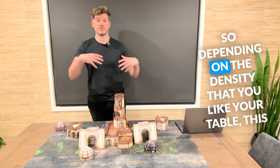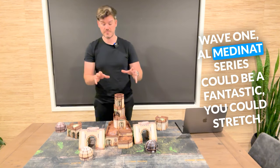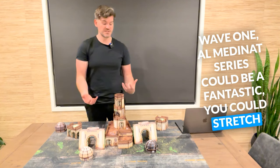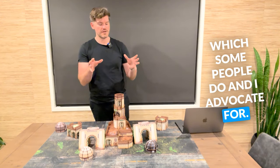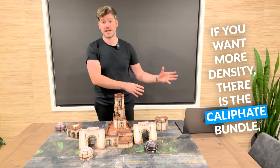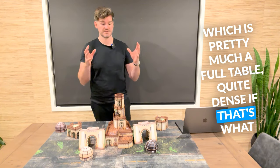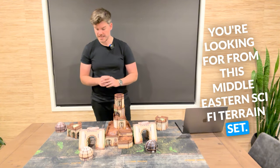Depending on the density that you like your table, this Wave 1 Almedanat series could be fantastic — you could stretch it to half a table if you wanted a fairly light setup, which some people do and I advocate for. If you want more density, there is the Caliphate bundle, which is pretty much a full table, quite dense, if that's what you're looking for from this Middle Eastern sci-fi terrain set.